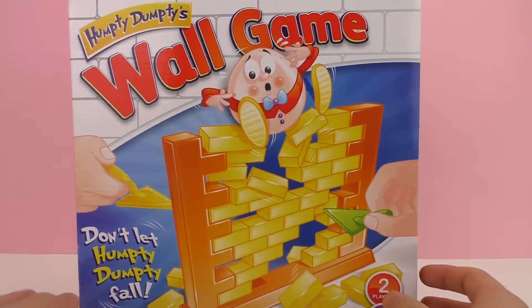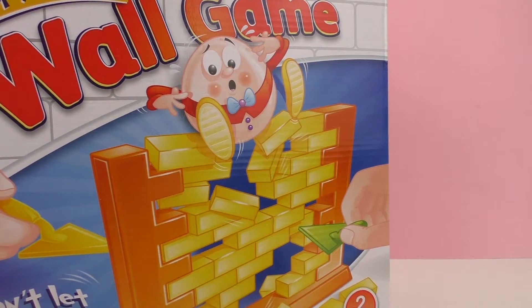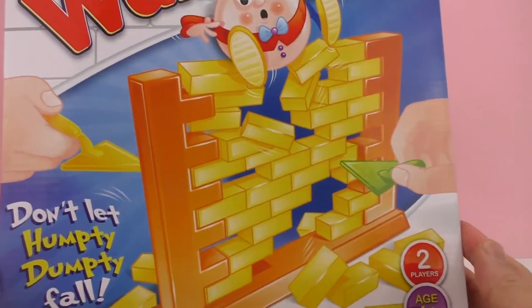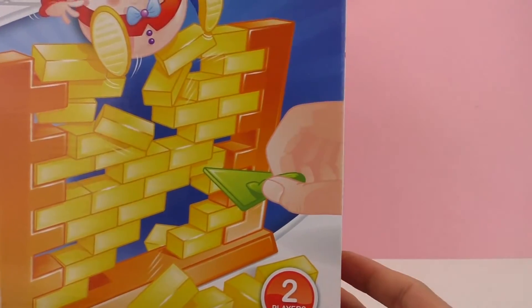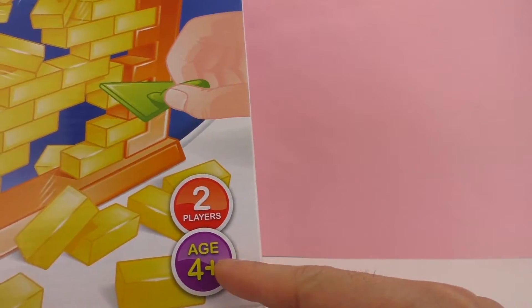It is really funny — look at this! We have a wall and we have Humpty Dumpty on top of it. I think we need to push the bricks one by one, but we cannot let Humpty Dumpty fall. This game is meant for two players and the age is four plus.